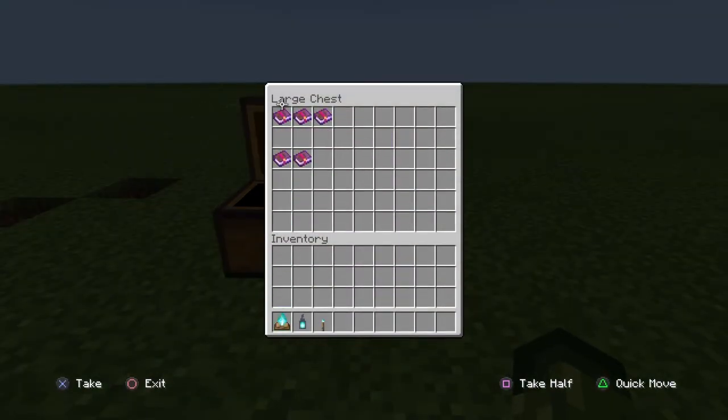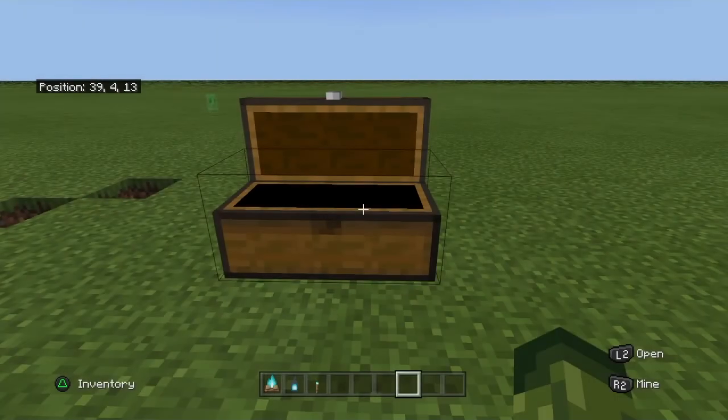Back here there are new enchantments. There's Soul Speed 1, Soul Speed 2, and Soul Speed 3. Basically what Soul Speed does is it makes you walk faster on soul sand, which helps a lot. And they brought back the enchantments Curse of Vanishing and Curse of Binding.